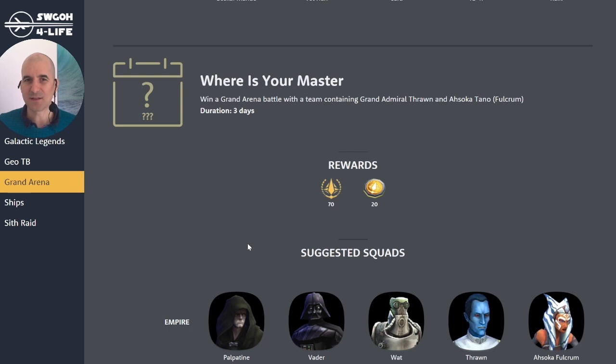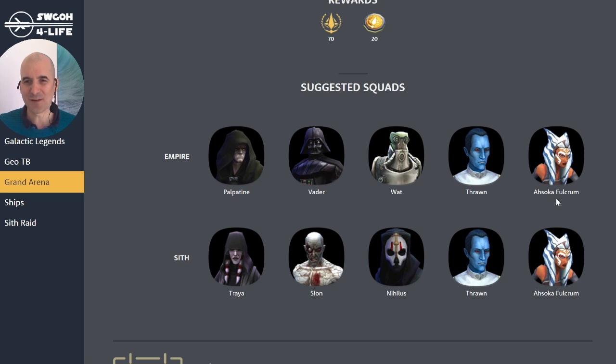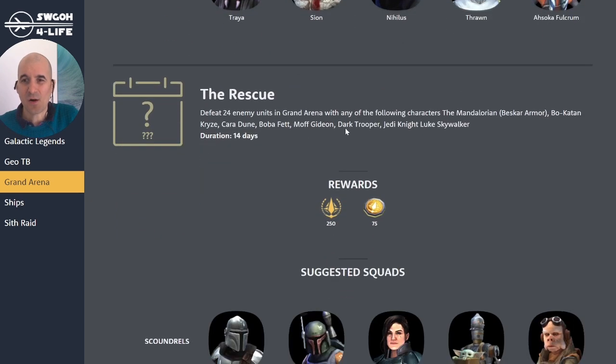For 'Where Is Your Master,' you need to win a Grand Arena battle containing Thrawn and Ahsoka Fulcrum. Unfortunately there's absolutely no synergy between Thrawn and Fulcrum, so the suggestion is to use a standard Empire lineup with Palpatine, Vader, Watt, and Thrawn — Ahsoka Fulcrum just comes along for a free ride. Alternatively, Triumvirate with Thrawn is a good option to take out Padmé teams, with Ahsoka Fulcrum again free riding.